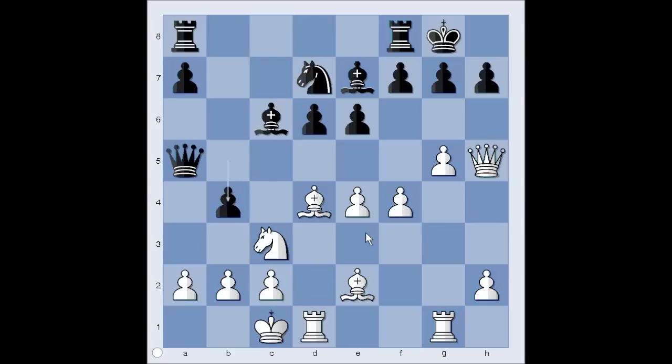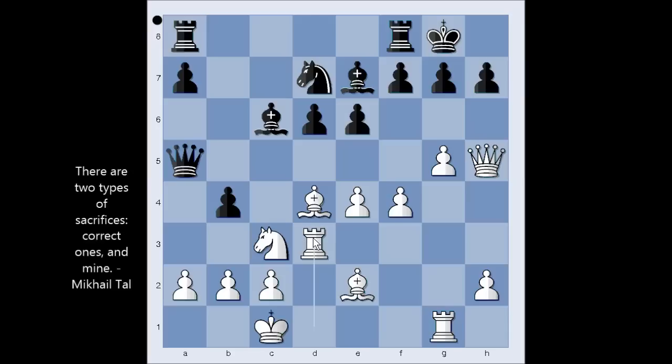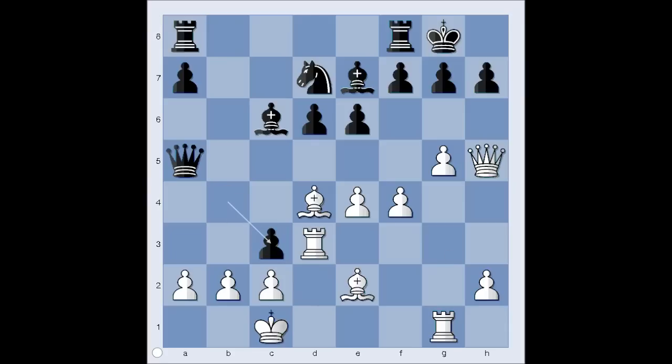How should white continue? Knight to b1 comes to mind, doesn't it? But then perhaps bishop takes pawn is one of the options for black. What did Tal play? He played rook to d3. What is going on? Koblenz happily captured the knight.